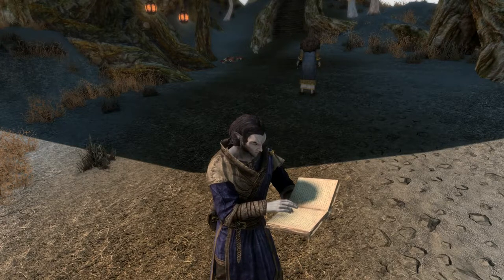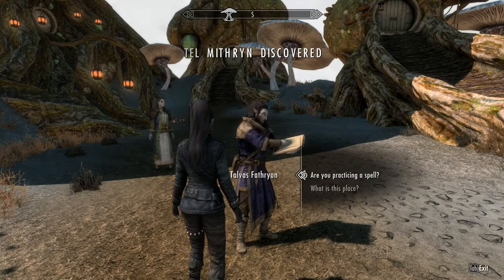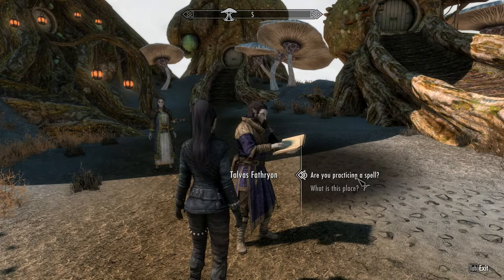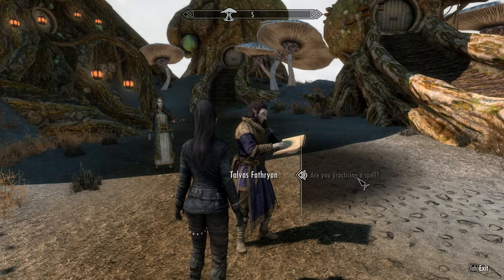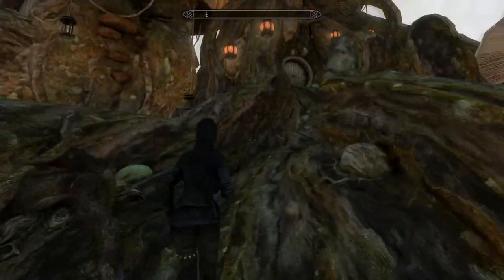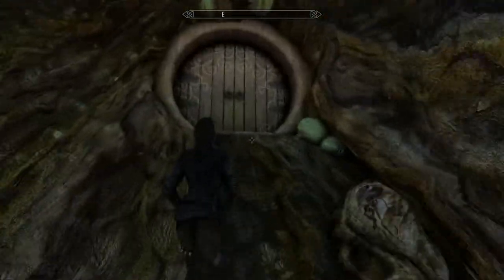Speak quickly to Talvas, who mentions he's trying to summon an Ash Guardian but is having trouble deciphering Master Neloth's handwriting. Then simply leave him, go inside the main building, and speak to Neloth. You don't have to go through any particular dialogue — just speak, then exit out and return outside.